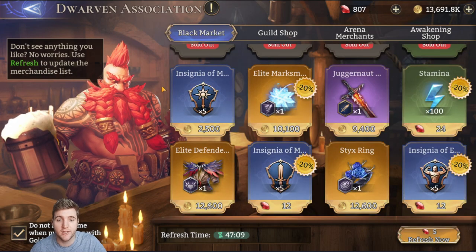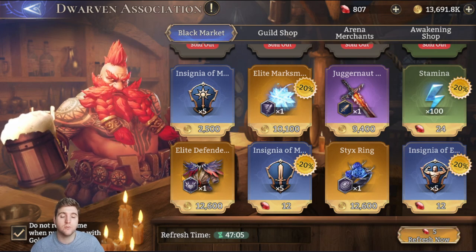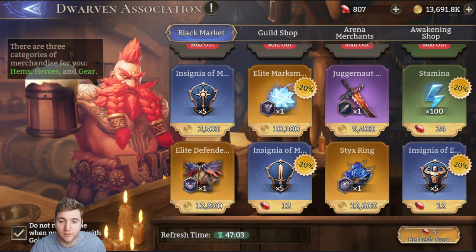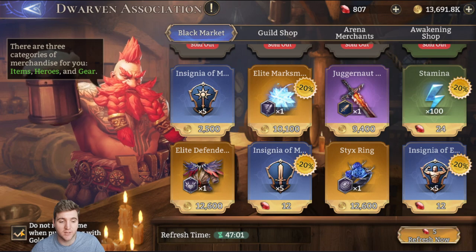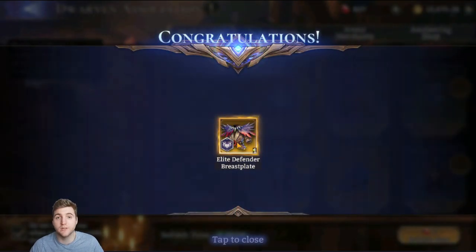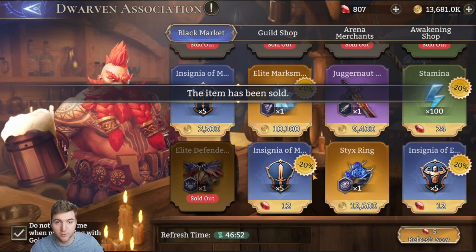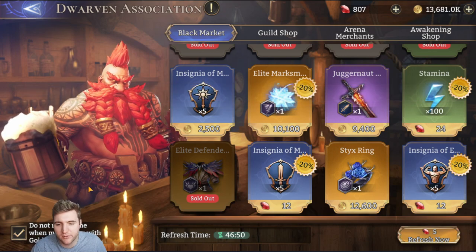There have been a bunch of changes to the black market in recent months. You can now buy flat stamina by itself and buy gear that goes up to mythic quality. Personally I don't buy the mythic gear — if I click it, it buys immediately and I can't look at its stats before purchasing. Only after buying can I decide whether I want it, so I don't buy them personally.